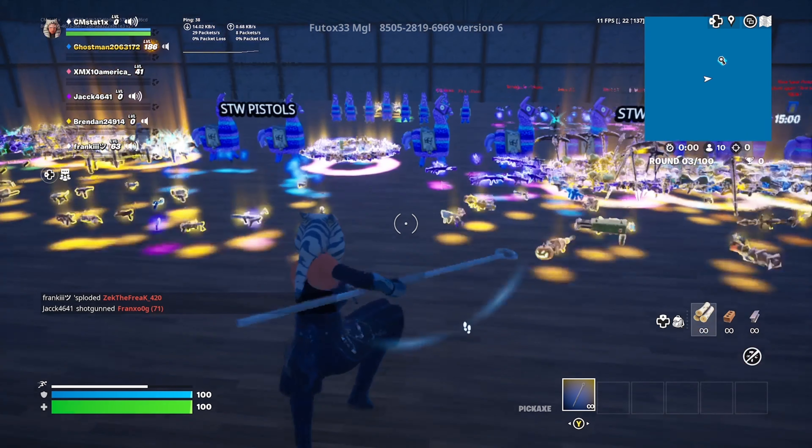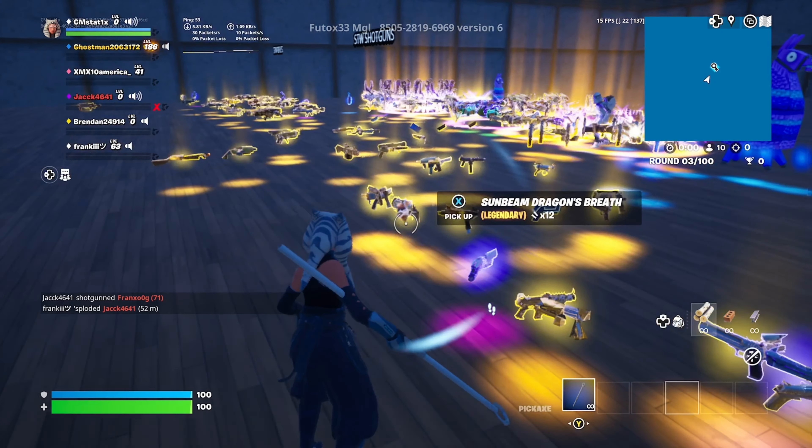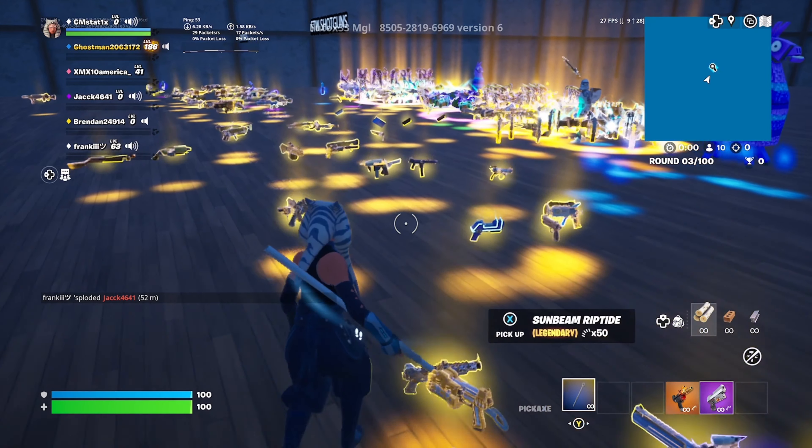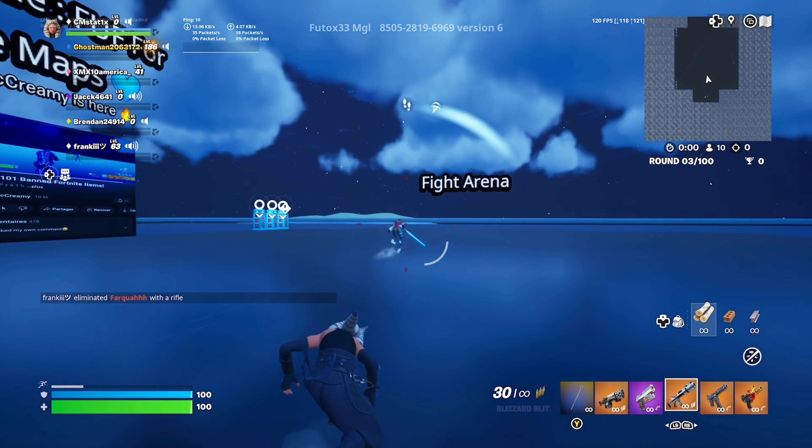By now you've probably seen this map, but it gives you unreleased guns. The map code is on the top. We're just gonna try some out straightaway — I got a full load of guns and I was ready to test them out.